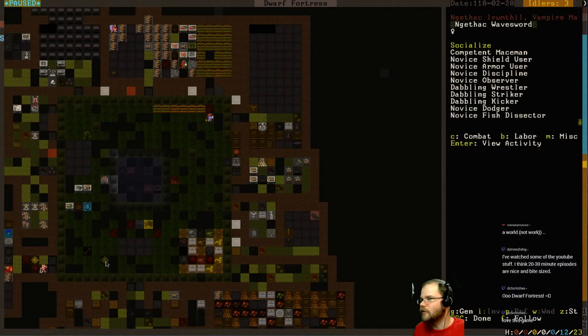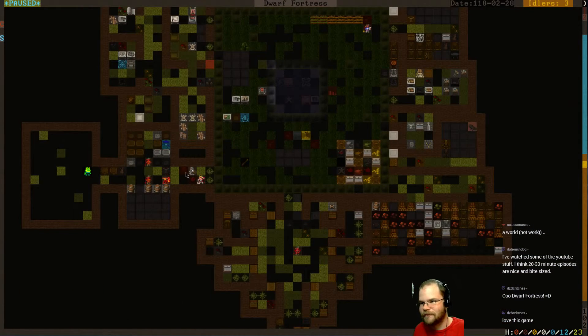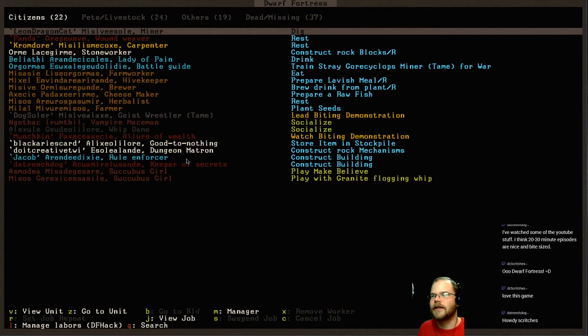Who's this guy? We have a human here? Oh, that's my vampire. That's something that happened last time - a vampire decided to join us. He's right here - Vampire Maceman. His name is Githak. Let's take a look at Githak.